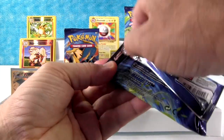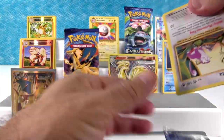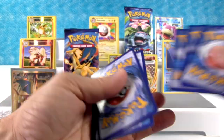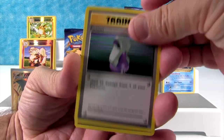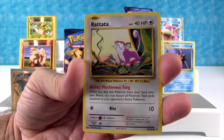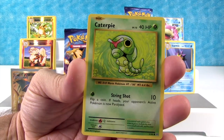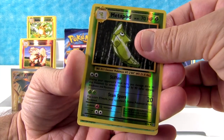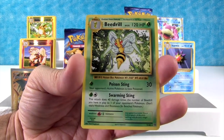Last Charizard pack. We have Magmar, Potion, Pokédex, Rattata - that's cool looking artwork - Diglett, Diglett, Ghastly, Caterpie, Energy, Metapod Reverse Holo. Our rare is Beedrill. Awesome. I like Beedrill a lot.